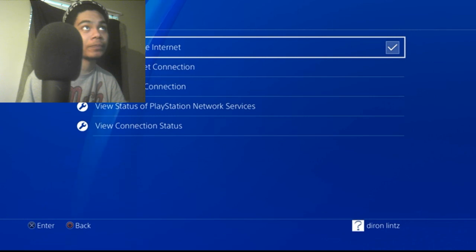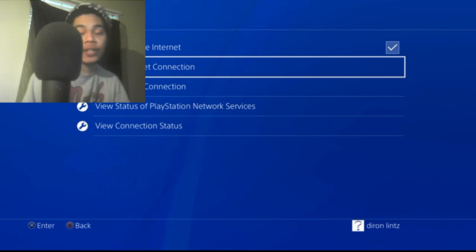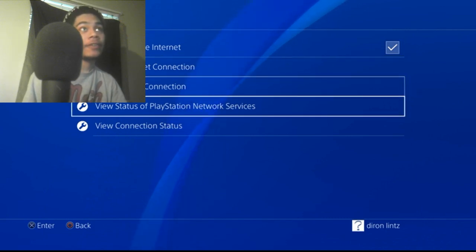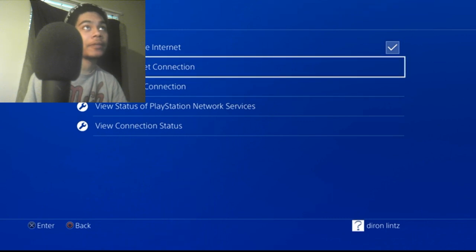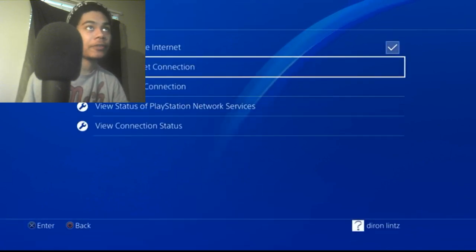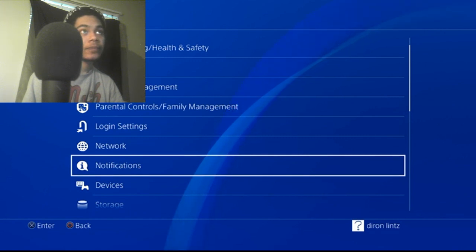Other things you can try: I saw this one but never did it because I don't like messing with the internet. You could try changing the DNS servers — changing the DNS IP to Google's DNS so it connects easier. Try that at your own risk. You'd go to Set Up Internet Connection and change the DNS servers.